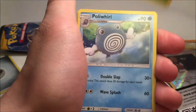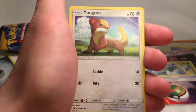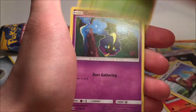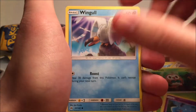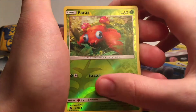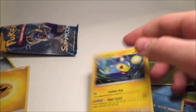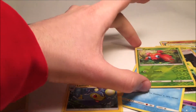We have Steenee, Poliwhirl, Nest Ball, Turtonator, Yungoos — I hate these guys — Rowlet, cute card. Another Cosmog, another Wingull. Reverse Holo Paras and a Lanturn. That was an uneventful pack, but I guess that's the best card we got. So here are the two rares.